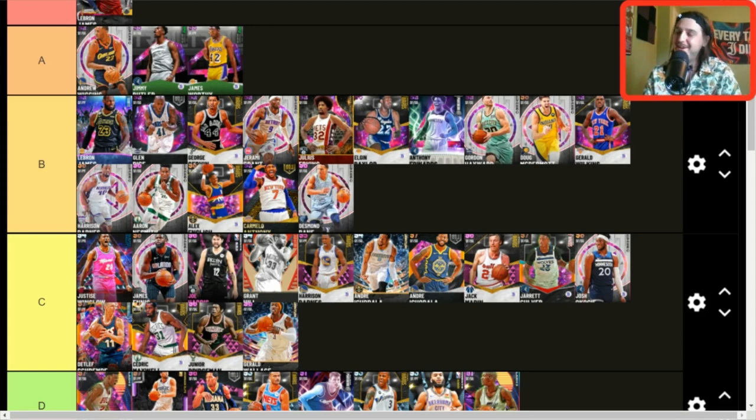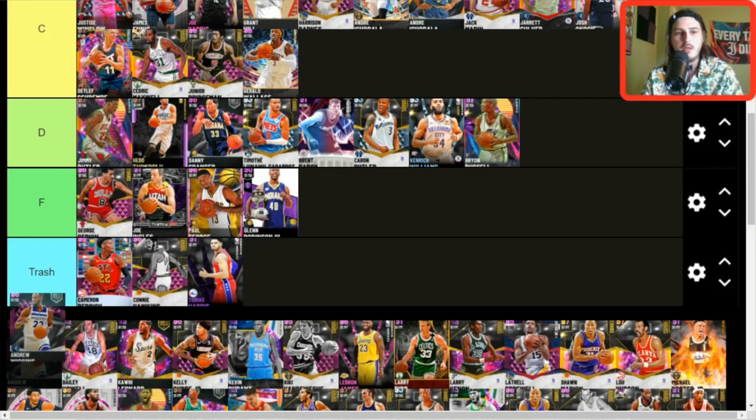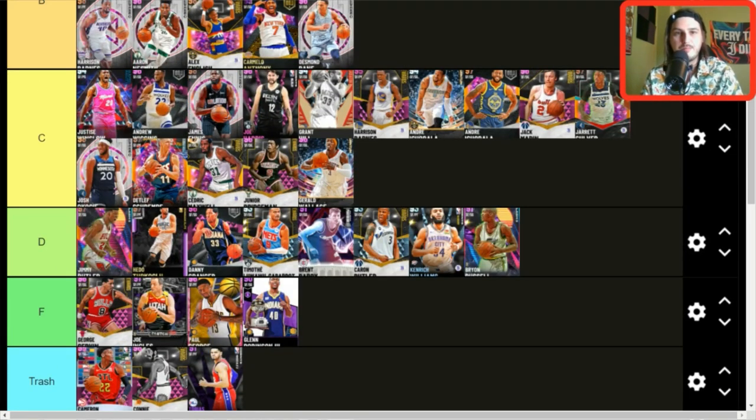Justice Winslow — how the mighty have fallen. At one point, maybe two tier lists ago, Justice Winslow was legitimately A tier, borderline S tier — he might have even been S tier. Now C tier makes sense for him. Andrew Wiggins — the older card — still C tier, still a good three-and-D guy.